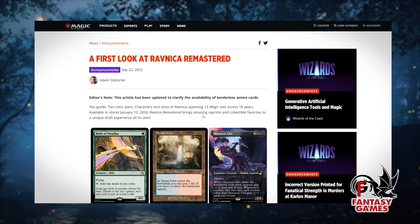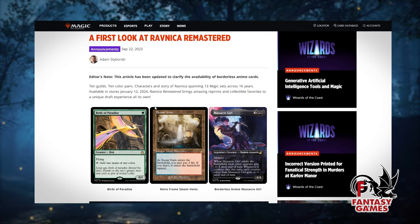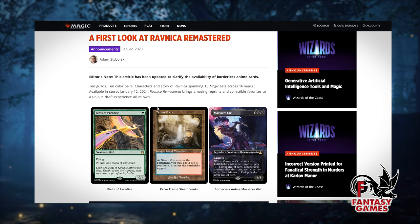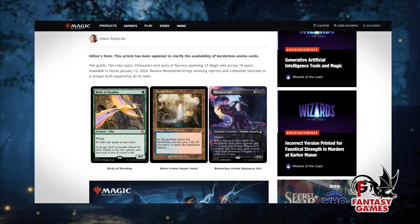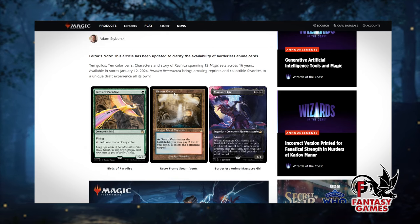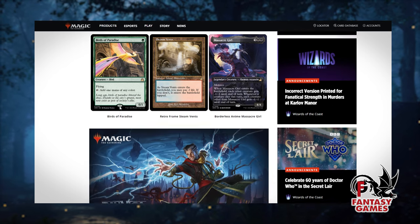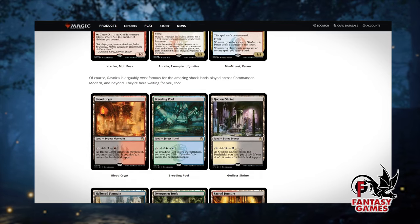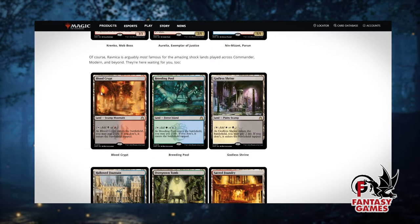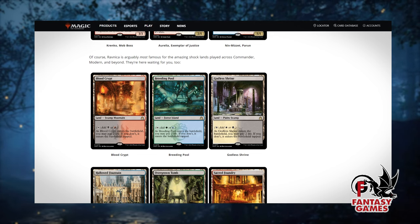The web page here says 13 different sets over 16 years. This set comes out on January 12th. Some of the big hits in here are Birds of Paradise, Steam Vents, Retro Frame, Massacre Girl in the anime style. There are lots of reprints.